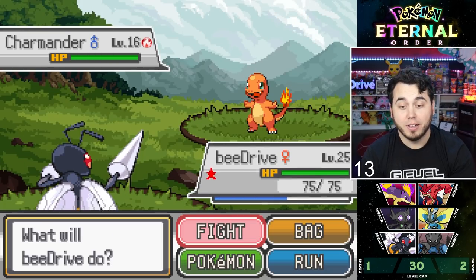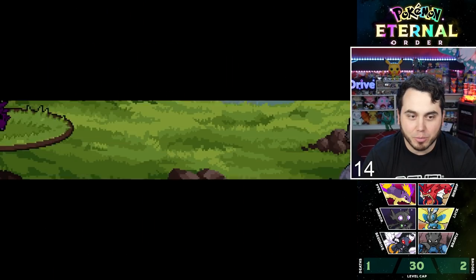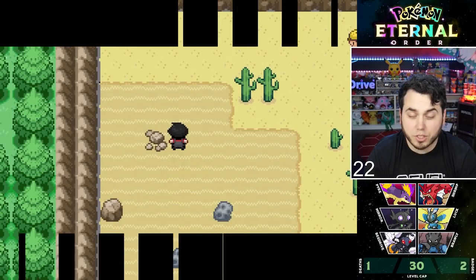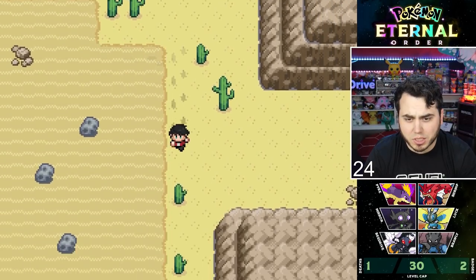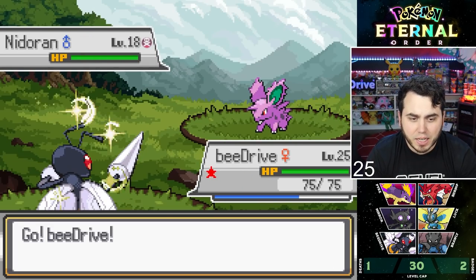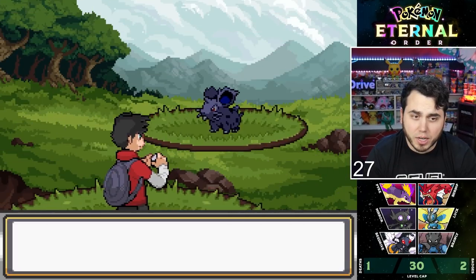Wild Charmander — that's kind of cool. These Meteors in the desert are to change the form of Deoxys. I found a Trapinch — it was a Bug-type Trapinch, which was kind of interesting. If the next gym is Rock, I should probably be prepared with a Ground-type, but at the same time Charmander's really cool. Rhyhorn would be very good — that's a definitely appealing option. I'm going to look around and see where the luck brings me.